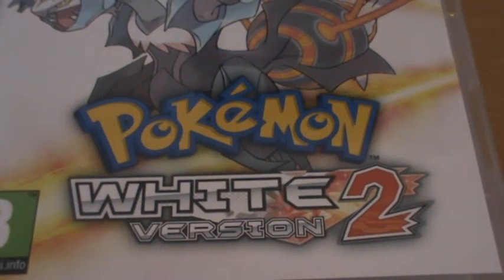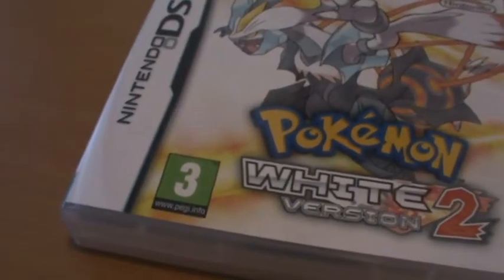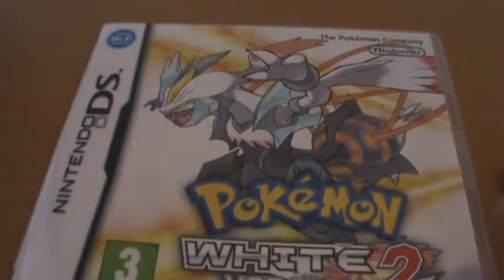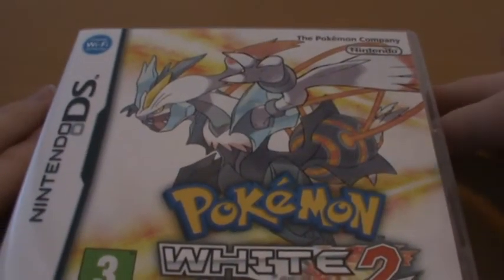Hey guys, so take a look at Pokemon White Version 2 for the Nintendo DS. As you can see by the PEGI rating, this is the UK version, so it's actually a rather bulky box. We've got this great shot of Kyurem's fusion with Reshiram, with this great fire effect going on — it looks pretty cool.